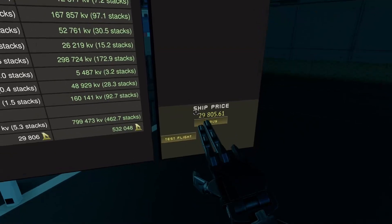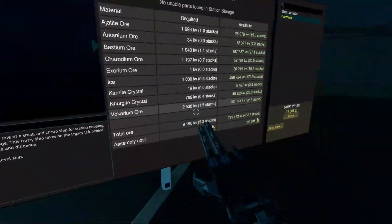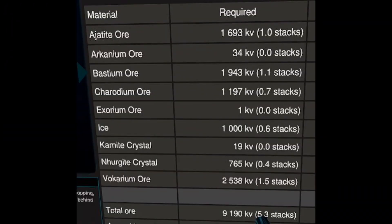So the Avante is a really cheap ship — $29,805. Here's the material list. I'm going to do a screenshot right now. There we go.